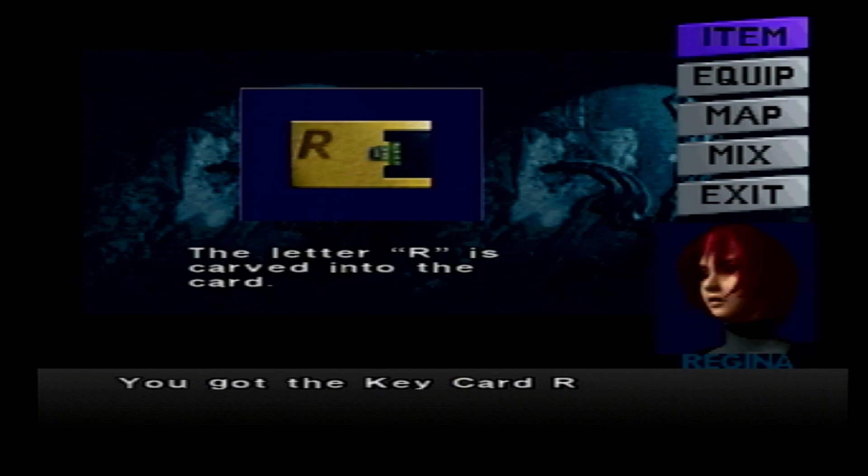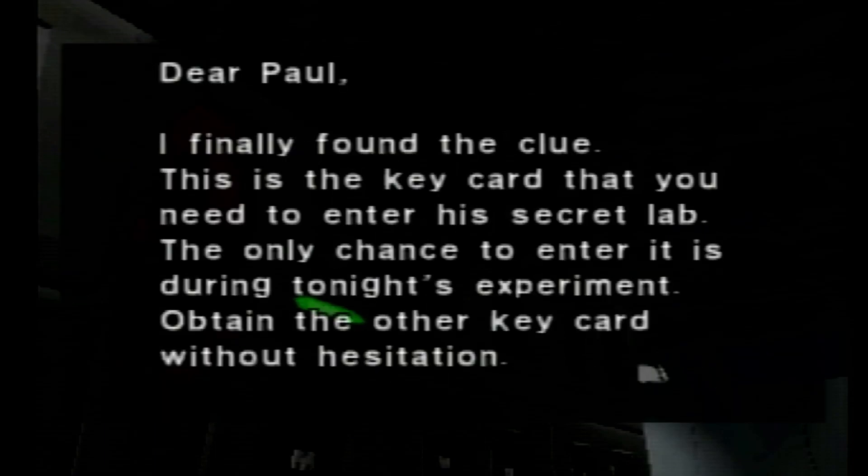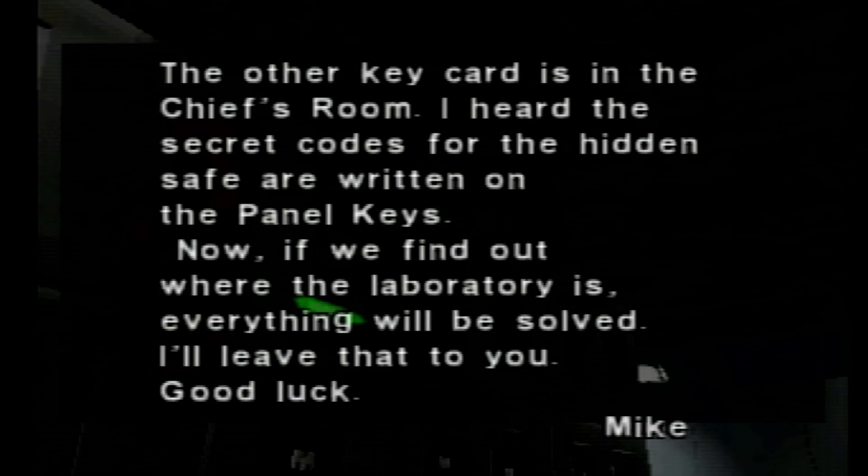Letter R is carved into the card. Dear Paul, I finally found a clue — this key card that you need to enter a secret lab. The only chance to enter it is during tonight's experiment. Obtain the other key card without hesitation. The other key card is in the chief's room. I heard the secret codes for the hidden safe are written on the panel keys. Now if we find out where the laboratory is, everything will be solved. I'll leave that to you. Good luck, Mike.